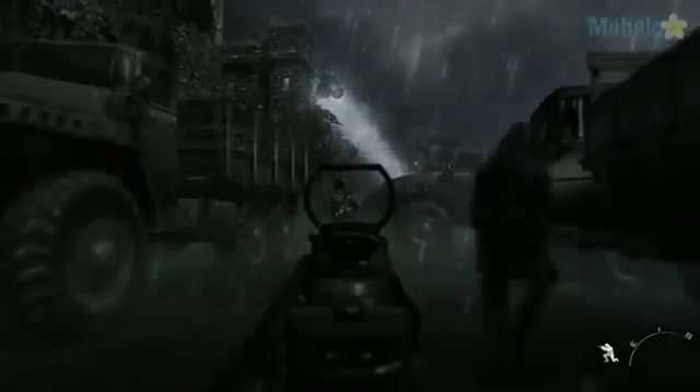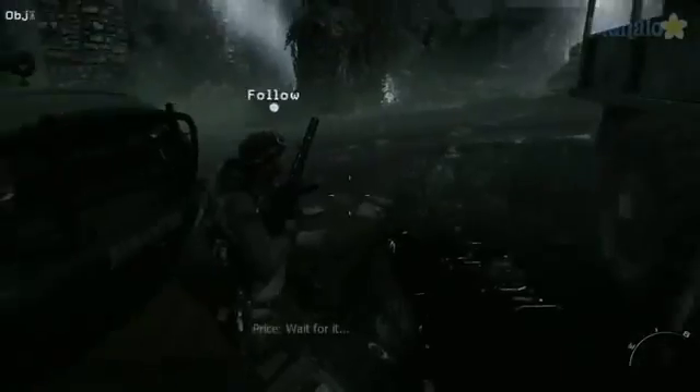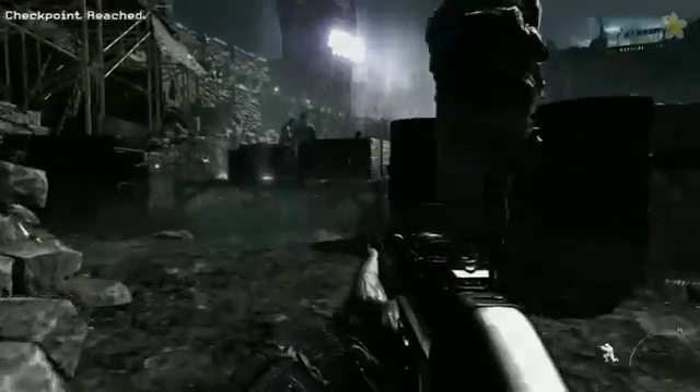You can take out this guard if you want, but it's not really necessary. I do it anyway because it's fun. Crawl under the trucks and wait for Price to tell you to take the guard out. Cross the road quickly when the lights leave, then follow Price up the stairs and underneath the platform.